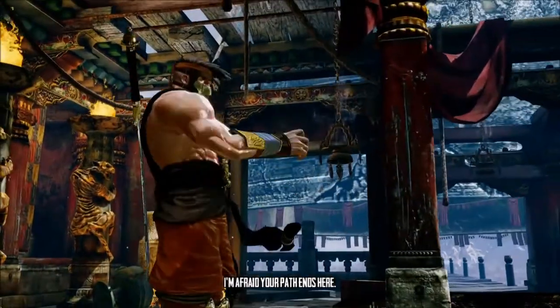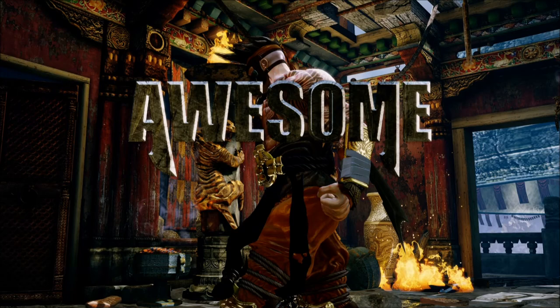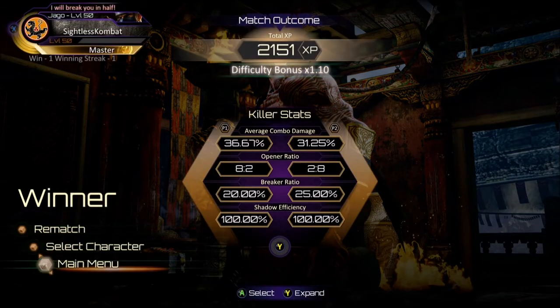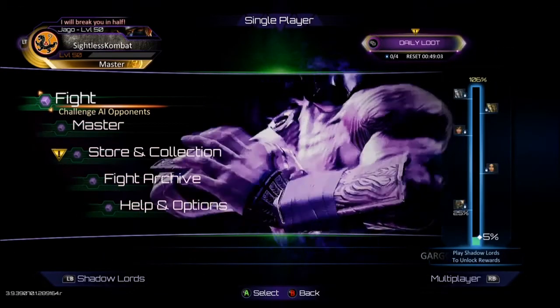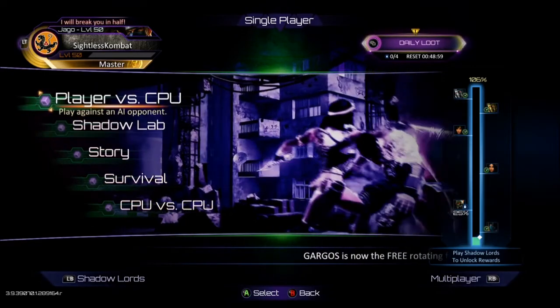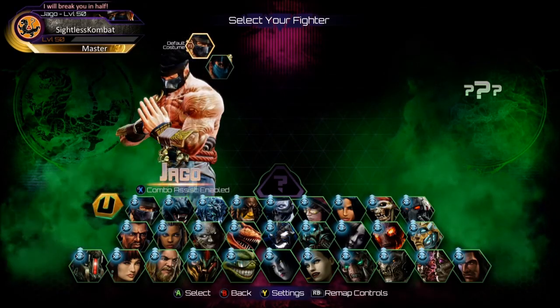Let's do a main menu test then, and launch that same matchup again, and let's just see how quickly that loads. You can see it's pretty snappy at the very least, in terms of the smoothness of the navigation. This is running off of the internal Xbox One X hard drive, for those who might be wondering.